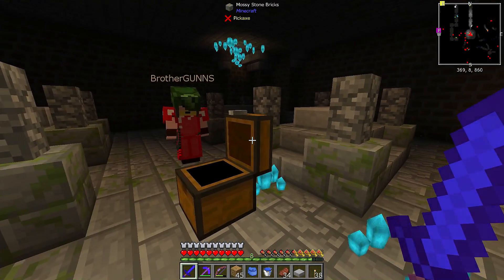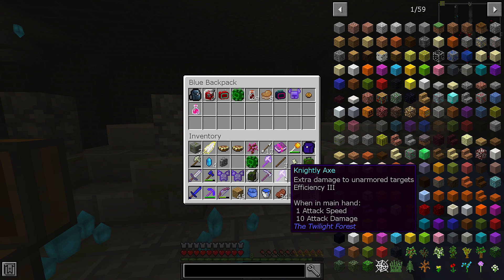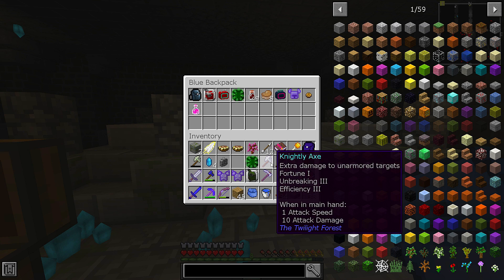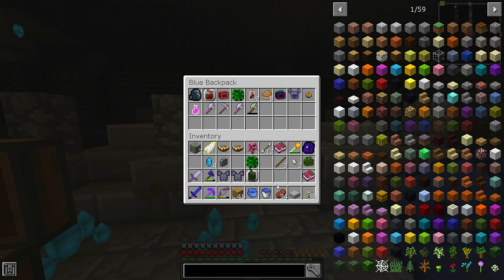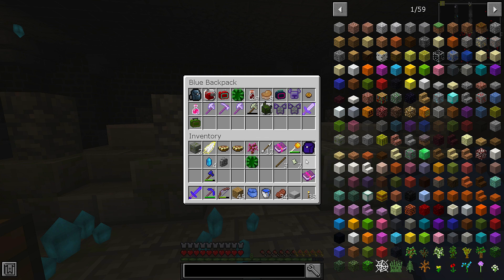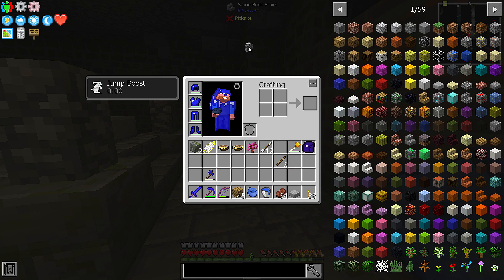I didn't even get a swing on him. Knightly axe — 1 attack speed, 10 attack damage, is that good? My sword is 9 attack damage at 1.6 and 1.2. 10 and 1 so it's slower. Might as well try it though — the knightly sword has extra damage to armored targets, On Breaking 3, Sharpness 2, 8.5 and 1.6. I got nine different colored wools. So we're done with this area — that's dark and scary in here.